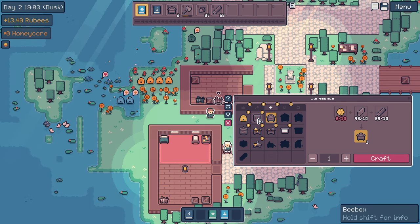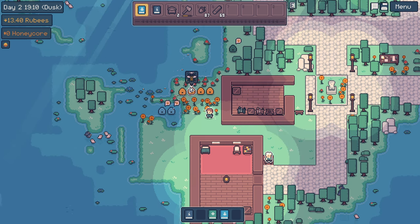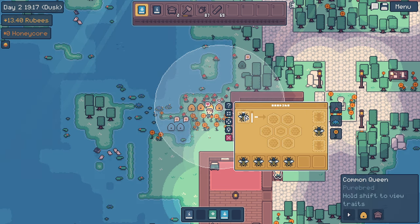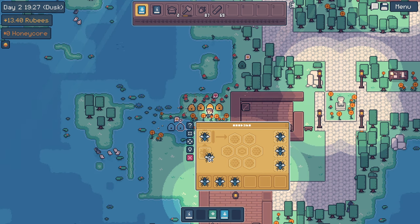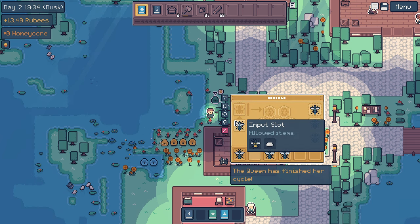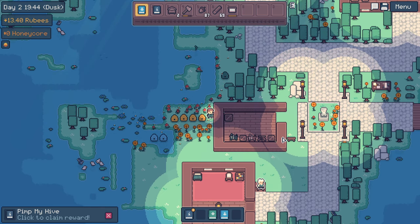Let's make a couple of those. And then are we supposed to make a bee box? A wooden frame - where the heck do I make a wooden frame? Oh, it's this thing right here. We need more honeycomb. These guys are living forever. Oh, it's probably because the game's paused when you're in that other menu. These guys are also producing honey for us, which is good. We have more than one type of beehive. There we go - our first little hivey doohickey.